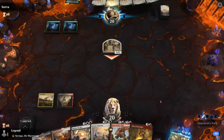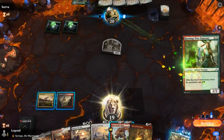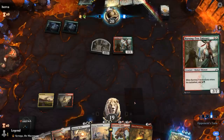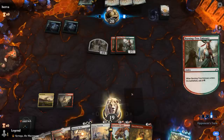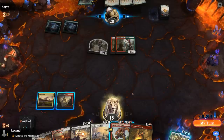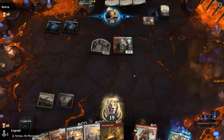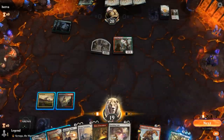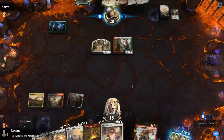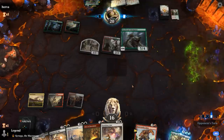I might take one damage just in case they have a more valuable creature worth Stomping. Double Burning-Tree — the Shatter the Sky is looking better and better. I don't mind Stomping a Burning-Tree here to save ourselves some damage. I'll hold on to the Banishing Lights — the plan is Fires and then Shatter next turn. Steel Leaf Champion.